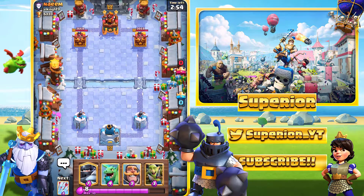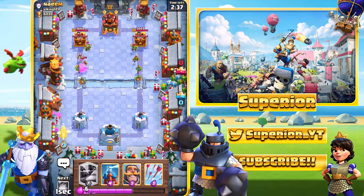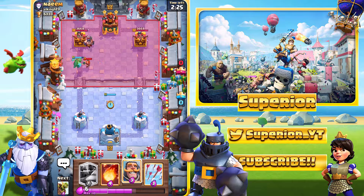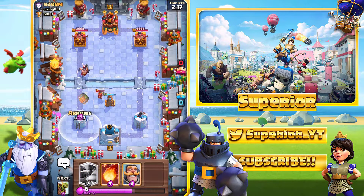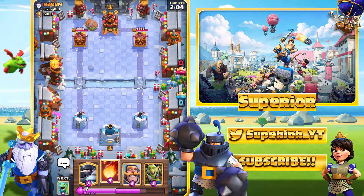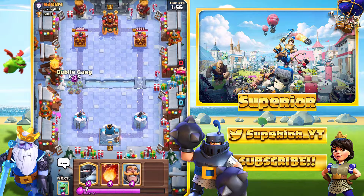Alright, game number two. Let's see if we can keep this winning streak going. We'll go goblin gang at the back again, similar to last time since it worked well. He's actually deployed goblin gang as well, on the same side — copying my placement. He has the executioner. I'll go with tesla — it should kill the valkyrie and pretty much kill the executioner too. We use arrows on defense, no damage taken. I deploy the goblin barrel offset in case he goes log, but he's got arrows and that worked out for him.